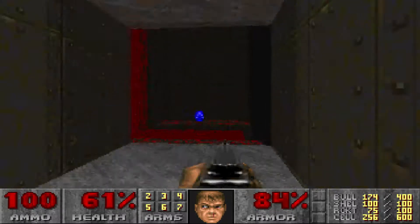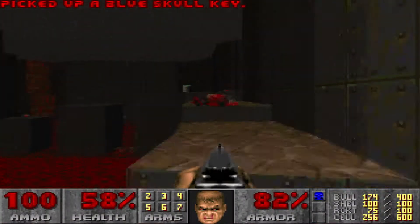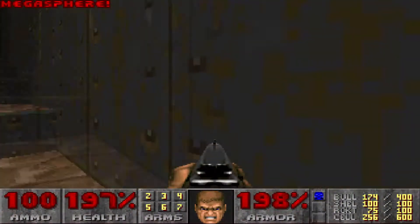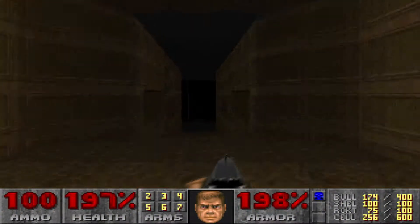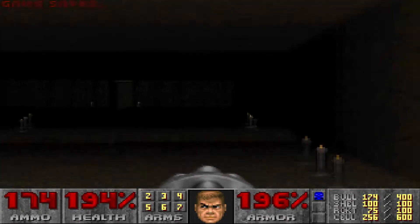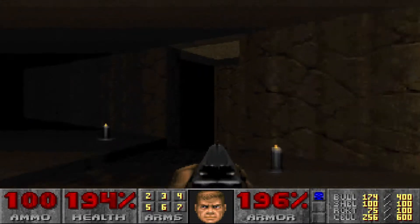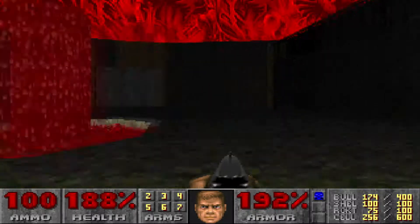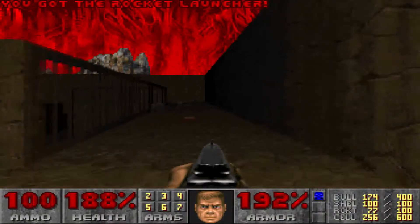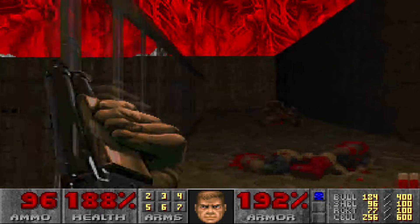The blue key, conveniently placed next to that Megasphere, which I could use right now. I probably should avoid allowing that to kill me. For some reason enemies spawned when I came back. The blue key was up top, and the blue door — I skipped past using the elevator to find out what was on this path, which led me to the blue key. That led me to the blue key, which would be the next step anyway. Now I can clear the section out and proceed.